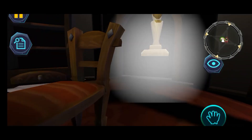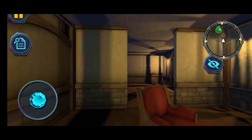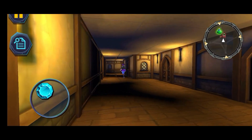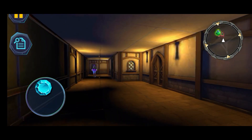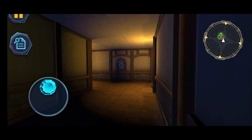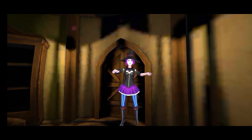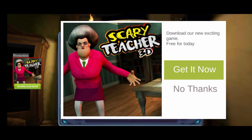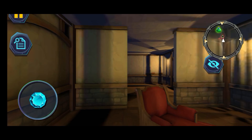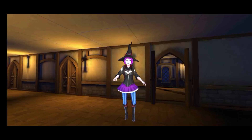Oh crap, she's on me! She doesn't lose me once she sees me but she walks very slowly. We're gonna steal the book anyway — we got away! Now we've got potions: 'The witch is cooking a dangerous potion — find it and add wrong ingredients.' I went into this game completely blind. I didn't even know what this was — I thought I knew what he was talking about before.